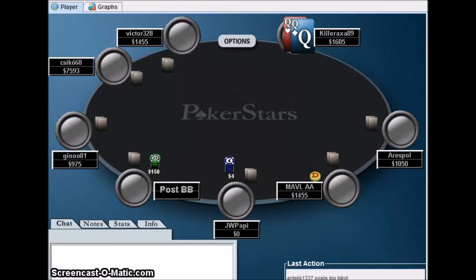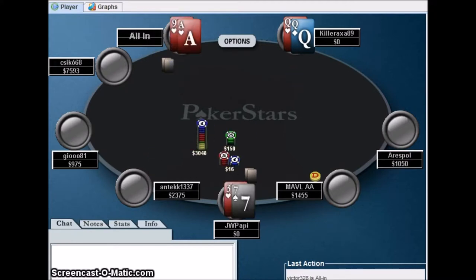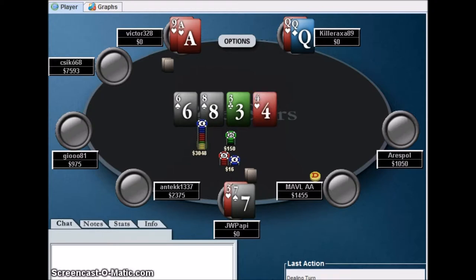Pocket queens! We get a raise and I just decide to shove. If I win the entire pot my chips will go up to about 2,200 — a major boost. He shows ace-nine. We just need to dodge that ace, and we do. We end up with trip queens.